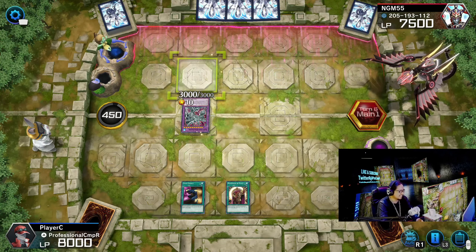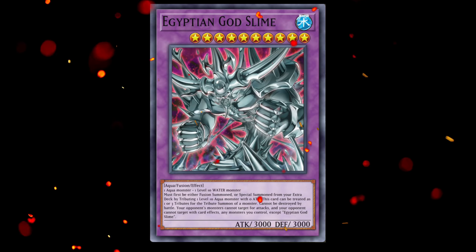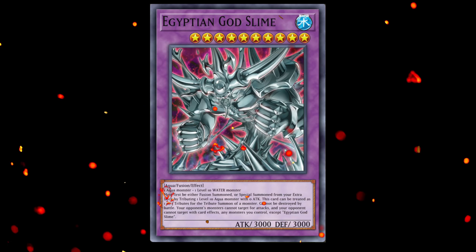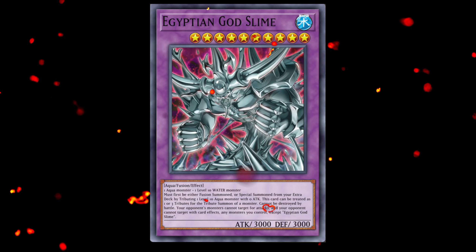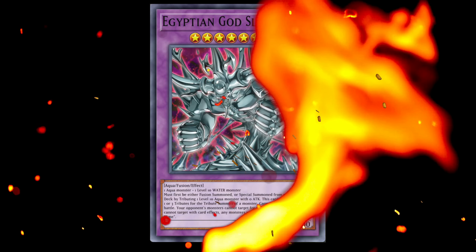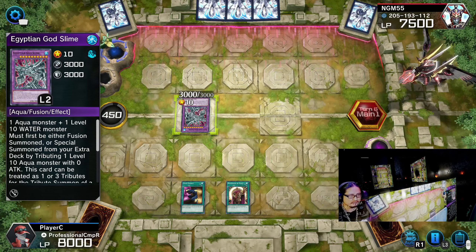What in the world is going on? He's summoned something. What is this card? Must first be Fusion Summoned from the extra deck. This card cannot be destroyed by battle. Your opponent's monsters cannot target it for attack, and your opponent cannot target this card. Back in monster control — no problem. This card is no problem for me.